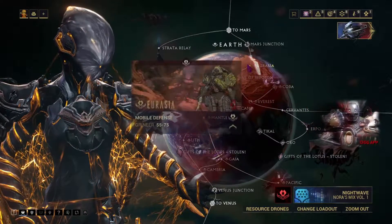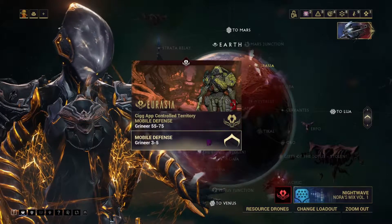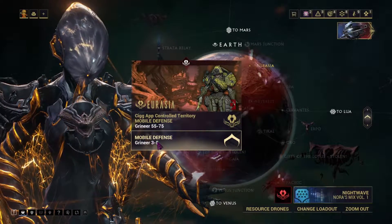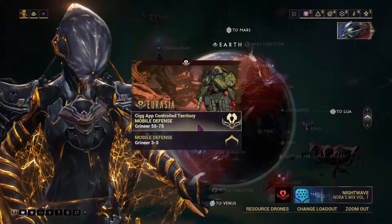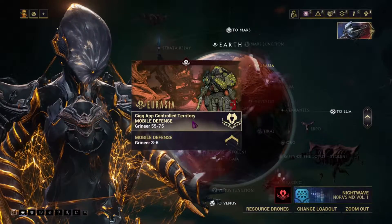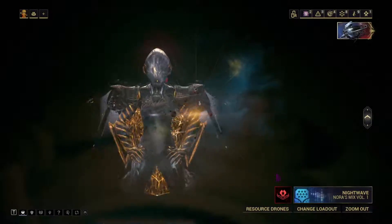Next you'll want to go to your navigation, and you'll see here — my Earth, for example, is glowing red with red fog. If you click on one of the missions that are glowing red, it will show the original mission and also the mission controlled by your lich. We will get into how the missions work later on.